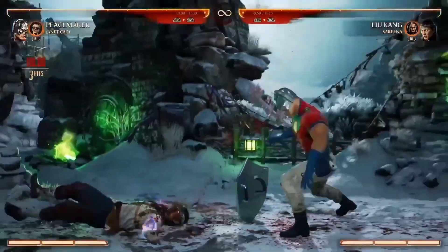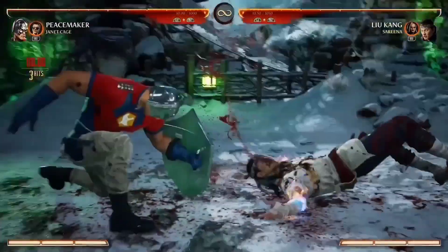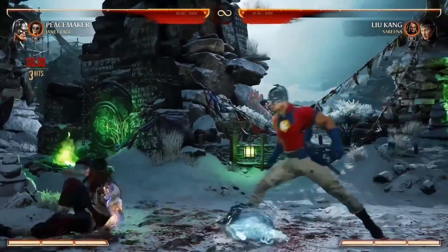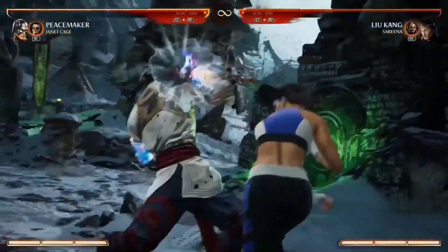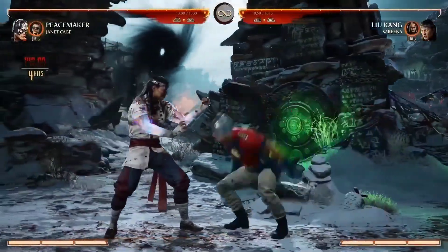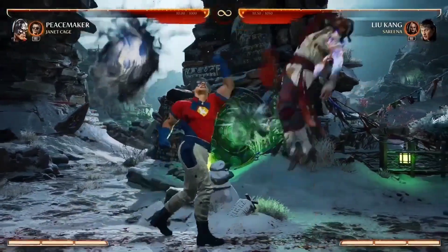I want to show his throw, where he uses his patented peace shield — I swear I've seen that move before, it's so familiar. And then his forward throw where he uses Janet, Janet with the wind-up. So let's talk about the special moves — this is where it gets interesting.